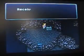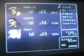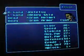Got a little pool here. I don't know what that's all about. And we got a switch that empties that pool. A little hole here. We'll fall down to the level below and get this treasure chest, which is the Green Beret. I think I've seen one of those before. We'll give that to Cyan.